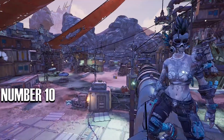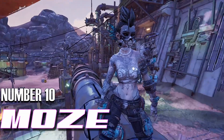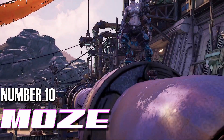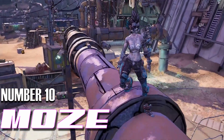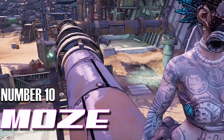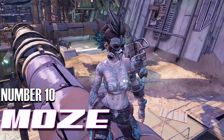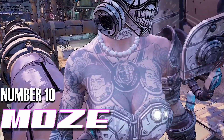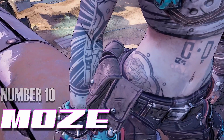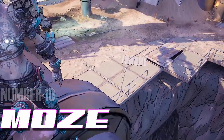Starting off at number 10 we have objectively the best vault hunter in the game: Moze. Her basic character model doesn't really let you know what you're in for. She looks trim and healthy, as a grizzled soldier would be, but it took until the second season pass was released for us to really see how shredded she was. With the addition of her Stain of Iron skin, we got to see her abs in all their glory, and the world was made a little bit better for it.